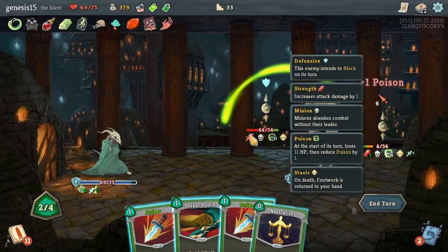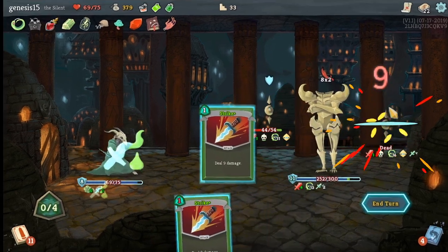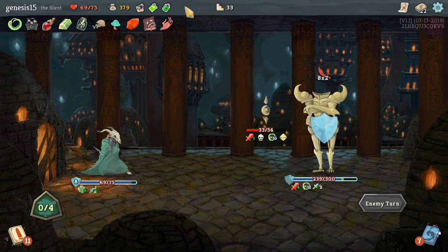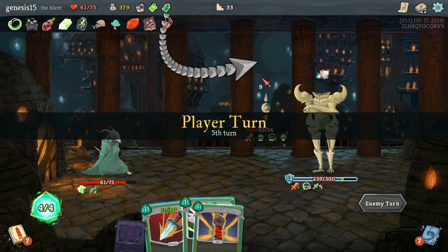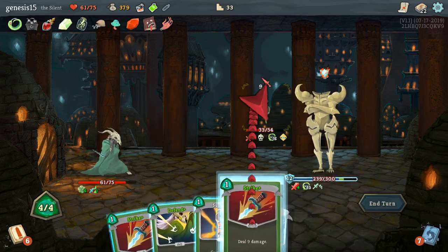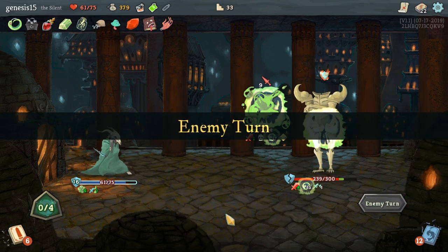I can kill it — I can get it. It's really good. Did he die? I shouldn't have killed it yet — I'm going to lose eight health. At least it's only eight. I'm going to add some poison to you, attack you, attack you — you will die, and then you will die next. Yes!